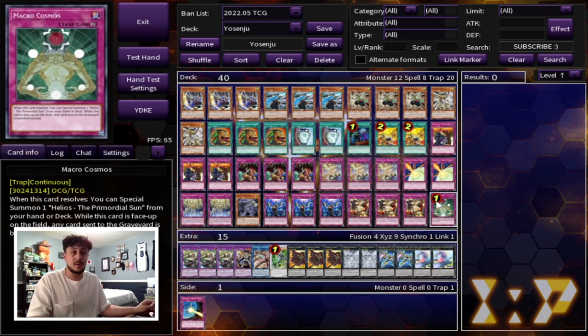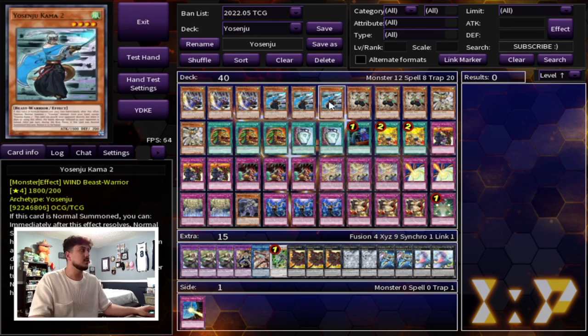And then finally the 40th card is one Macro Cosmos, which is technically another floodgate. The really nice thing about this deck is that your cards all come back to your hand at the end phase. So Macro Cosmos is really good because it just says any card sent to the graveyard is banished instead. The problem with a lot of decks is they can't actually play through that. If you think about Sword Soul, for example, they can't tie anything because everything's going to be banished. A lot of cards that send cards to the graveyard can't function because everything gets banished. So Macro Cosmos is actually really, really good in this format.